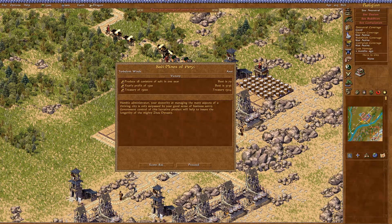Yes! Administrator, your dexterity at managing the many aspects of a thriving city is only surpassed by your good sense of business savvy. Government control of this lucrative product will help to ensure the longevity of the mighty Zhou dynasty. So there you have it — the salt mines of Anyi. I don't know what gave us that little boost of cash right at the end there. But we finally managed to do it.